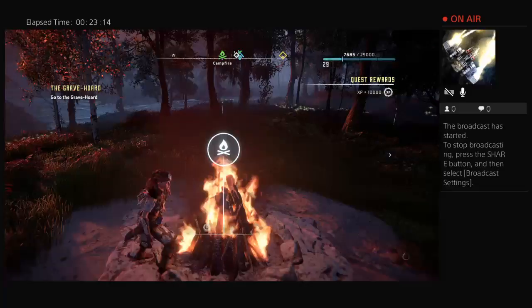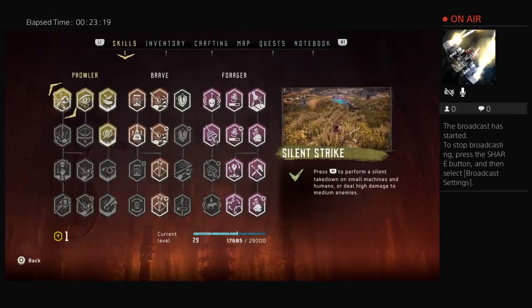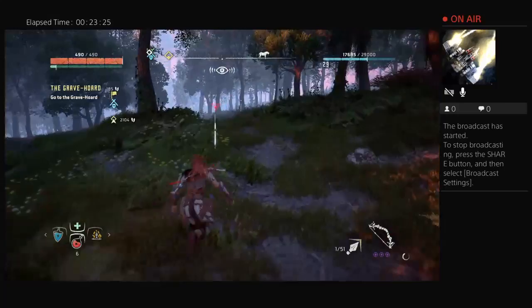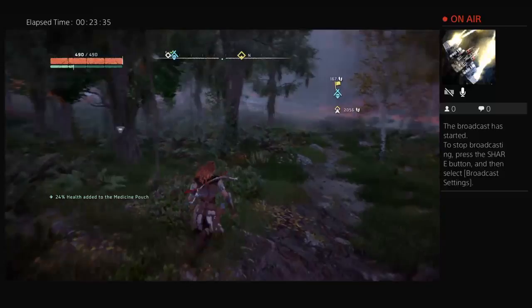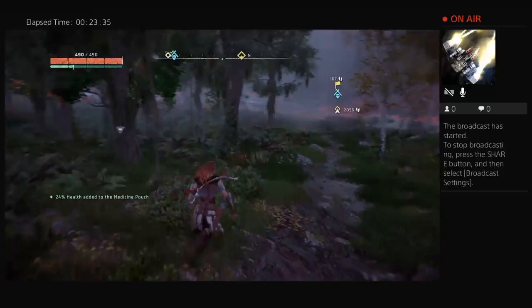Let me quick save so I can keep my stealth kills. I need to get to level 31 in order to do this next thing. I am heading towards the bandit camp. Make sure when you're playing this game to grab all the medicine that you find out in the wild — that is essential to your survival.